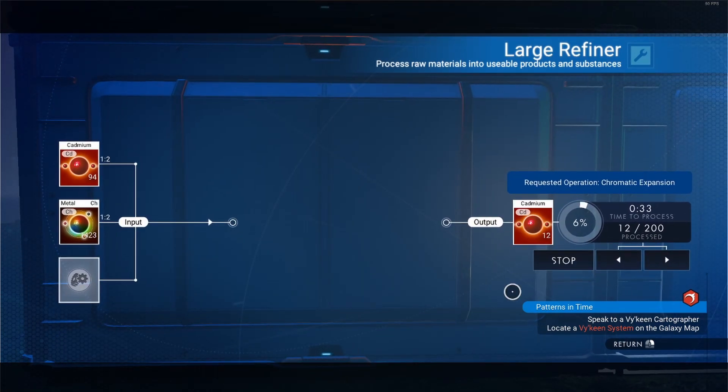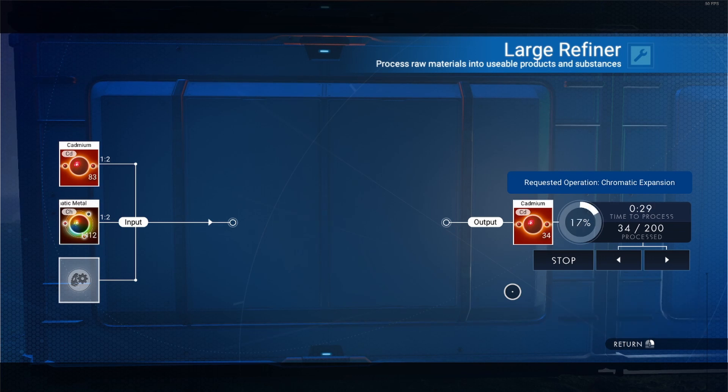This can be done for Emeril and Indium as well. Take one Emeril or one Indium, add a Chromatic Metal, and you have two. This process basically converts Chromatic Metal into Cadmium, Emeril, or Indium.